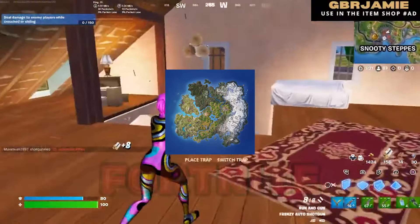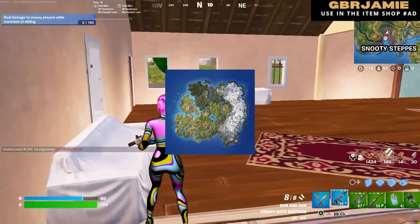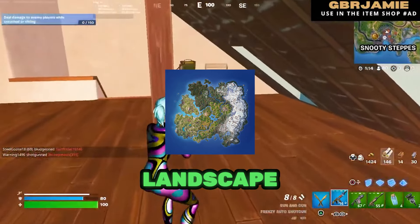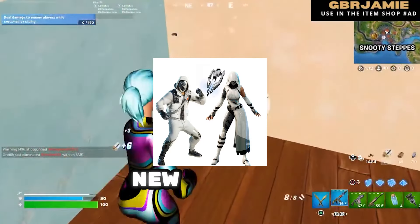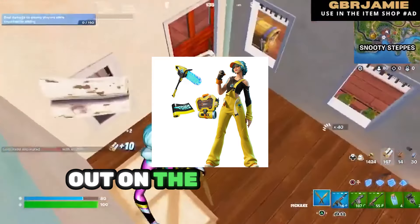Winter is thawing out in Fortnite. The latest map update brings us a bit less snow, giving you a fresh perspective on the ever-evolving Fortnite landscape. Fortnite is also dropping more new bundles, giving you a variety of options to customize your look and stand out on the battlefield.